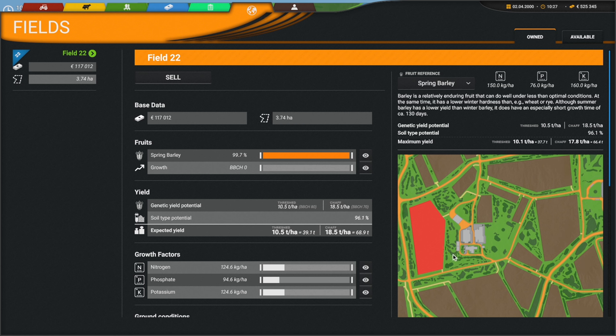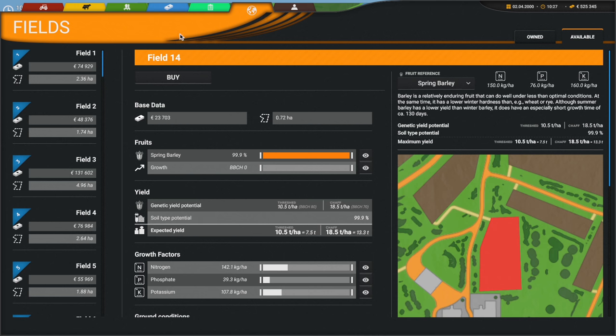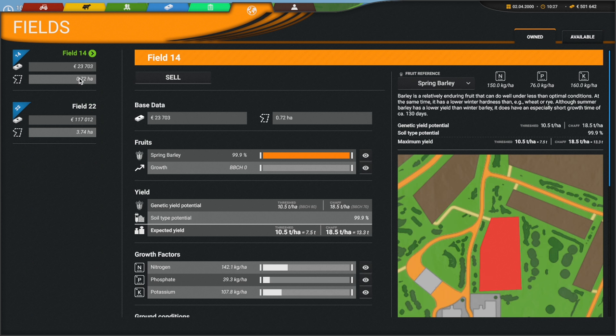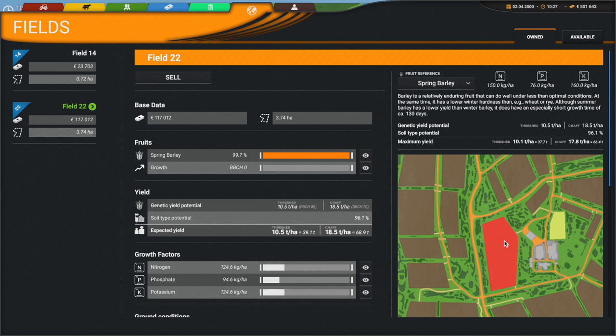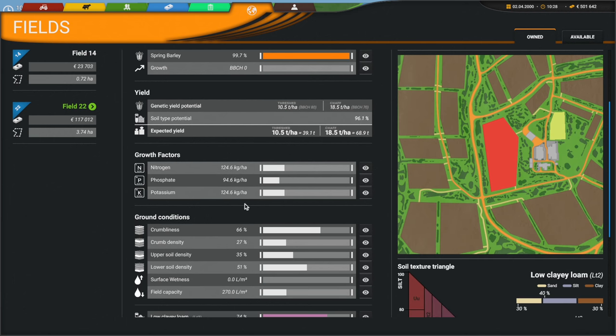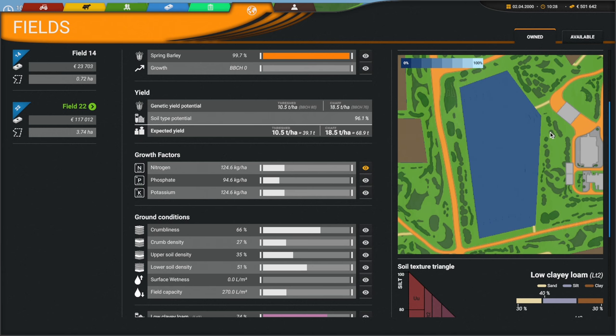I'm not sure why the different colors on the field. Oh — maybe it's because I went ahead and purchased field 22. So if we own this field, let's just buy the other one too since it's not that expensive. Owned — there we go. So owning the field changes the color, that's what the difference is. Fertilizer-wise, not terrible — not great but not terrible, and actually probably better than the other field, so the planter must have put down fertilizer on this one.